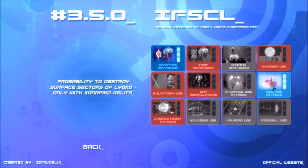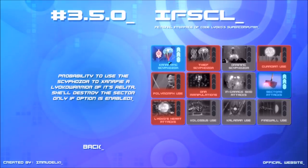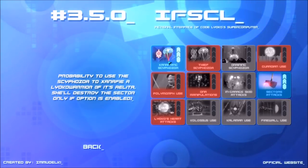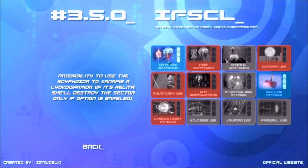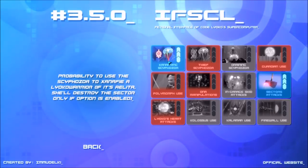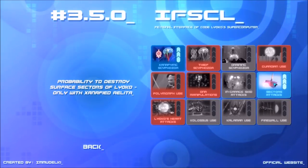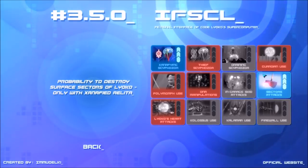There are two new things that XANA can do. The first is he can use a Xanified Skilfozoa — so now XANA is able to take over Lyoko warriors. What he will do is attack friendly Lyoko warriors if they're Xanified, or they will attempt to attack Aelita. If it's Aelita, she will try to destroy the sector. There's a probability setting for whether XANA will try to destroy the sector with Aelita — if it's at zero, she won't do it at all.